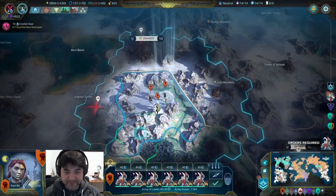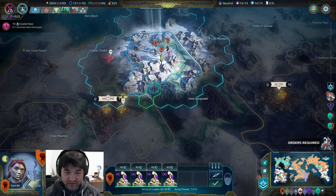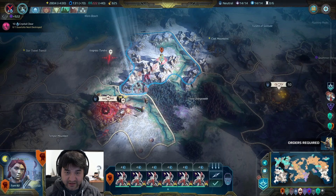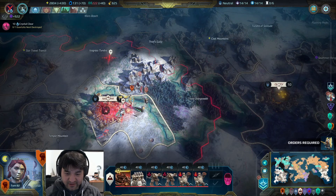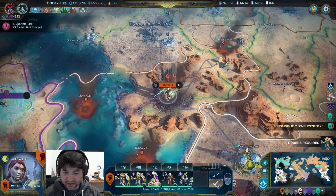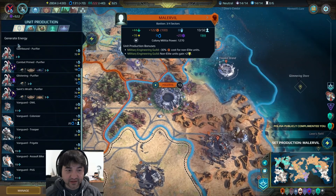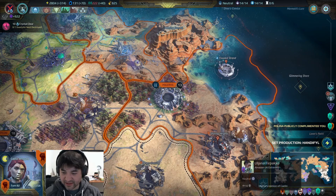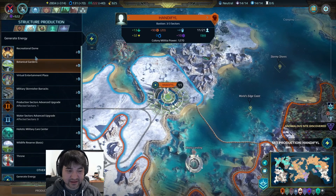Jewel is down here. We can move these guys down like this — we can kind of threaten Jewel on the side. We've got the exemplars down this way just in case we get surrounded. We've got all of our points still — we're good. Polina is loving me.